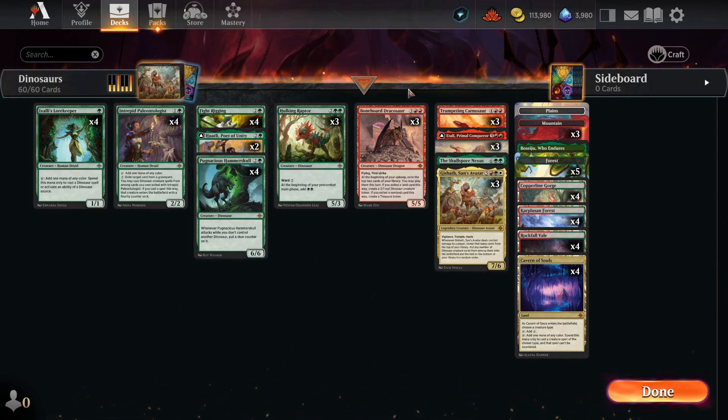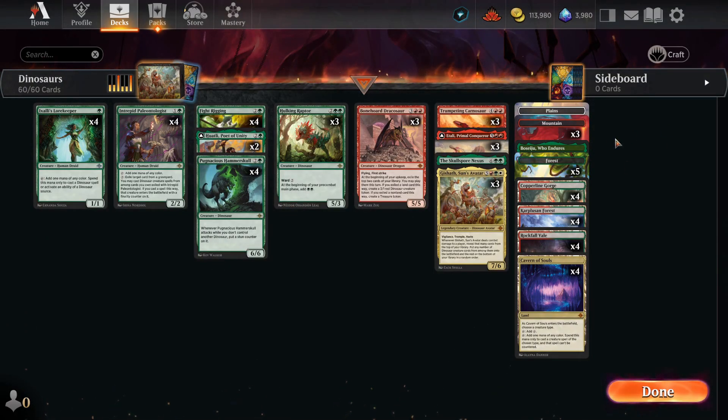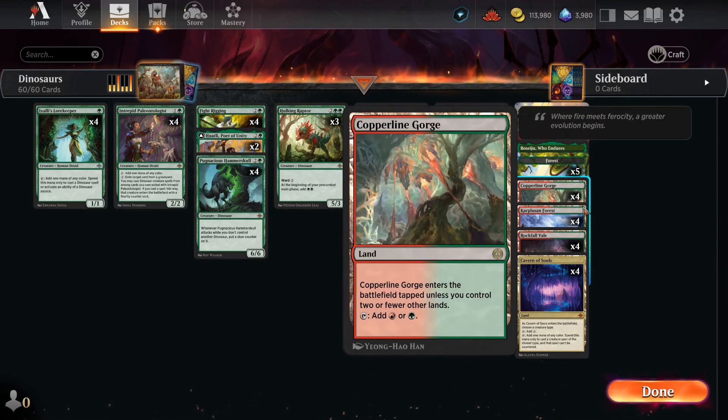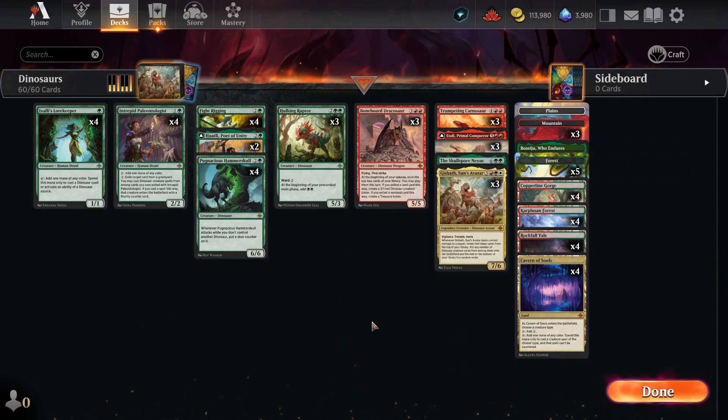We have a lot of four-ofs in the early game and three-ofs in the late game — that's the energy of this deck, so we have multiple plays and we're basically abusing the Arena algorithm for early-game consistency. In the land base, it's a very heavy mana-cost deck, so we run 26 lands total: one Plains to search out with Huatli, three Mountains, five Forests, one Boseiju to destroy an artifact or enchantment, four Copperline Gorge, four Karplusan Forest, four Rockfall Vale, and four Cavern of Souls to get under counterspells. That's the whole deck list. This is a very strong deck — let's go into the games.